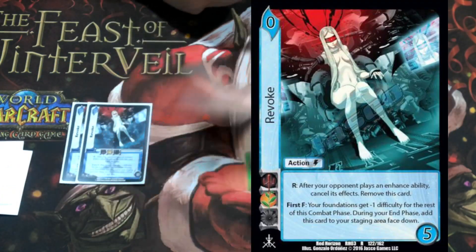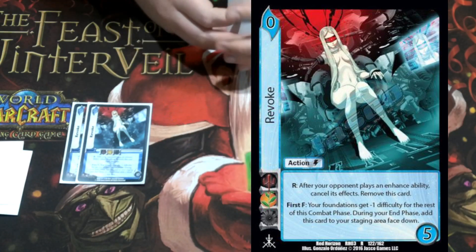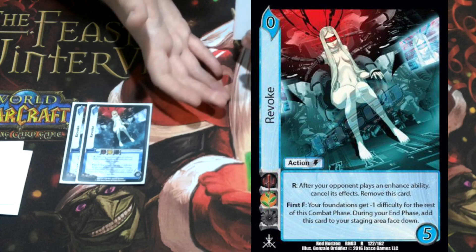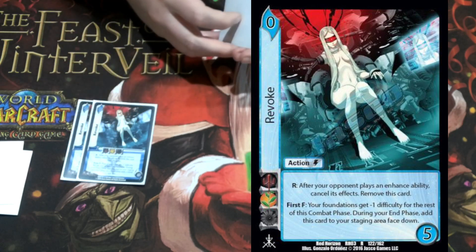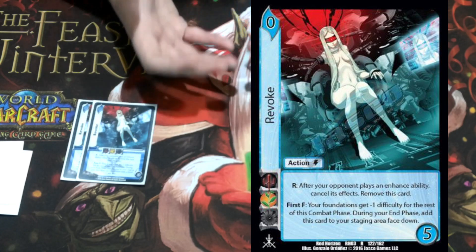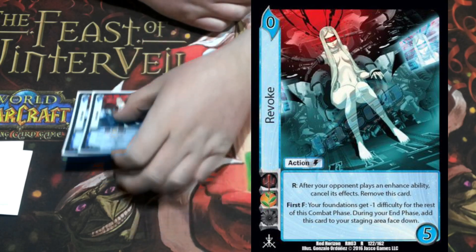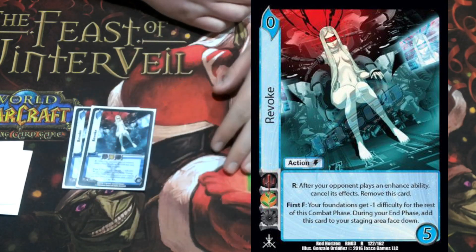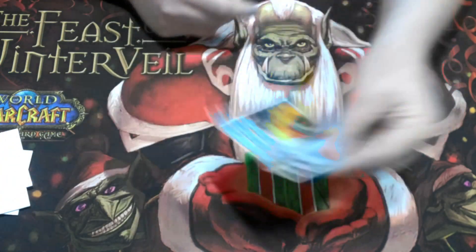Speaking of Revoke, we're playing two of those. Obviously, what's an evil deck without Revoke? We're using it for the respond: after your opponent plays an enhance ability, cancel it and remove this card from the game. It also has a first form where all your checks to play foundations this turn have minus one, and during the end of the turn it builds face down. We're just using this to counter our opponent's really annoying enhances that stop us from winning the game.